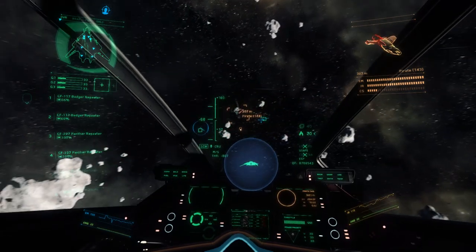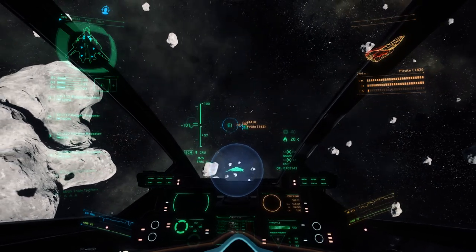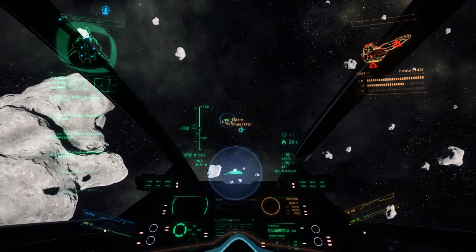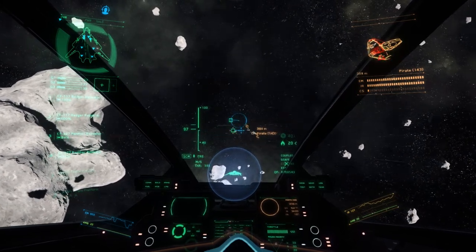Looking closely at the damage model, you can see I've damaged some of his thrusters and taken out his engines. At this point I'm just using my own thrusters to strafe and circle around him, staying well below 100 meters per second, barely using my engines — and he just cannot follow. I've already crippled his ship.